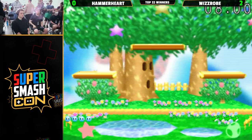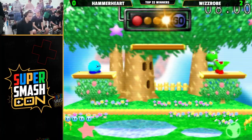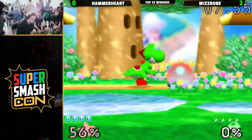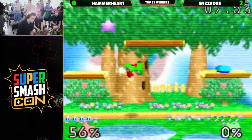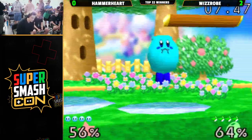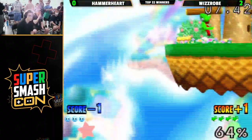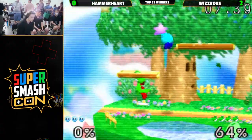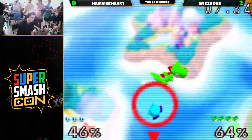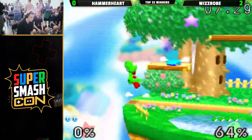This matchup is generally thought of as favorable for Kirby — Wizrobe just makes it so difficult. That DI again — just barely escapes that down air. Up tilts. Wizrobe with zero-death, no problem. This is a risky position — Hammerheart up tilting on the ground, and you just cannot do that against a Yoshi of Wizrobe's caliber. Up tilt is a strong move, but the armor... it feels so effective. Hammerheart trying to fight out of the corner.